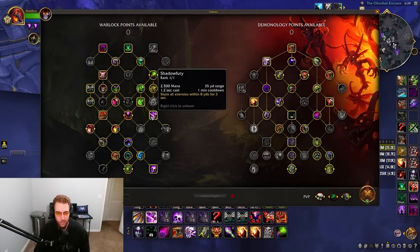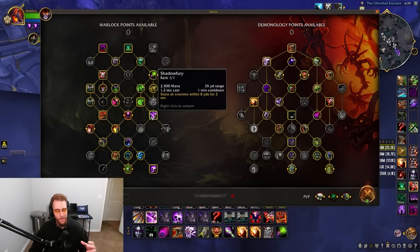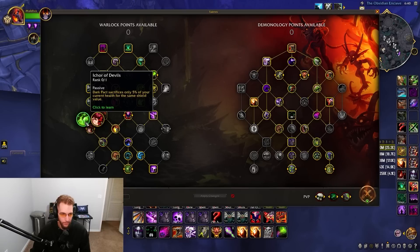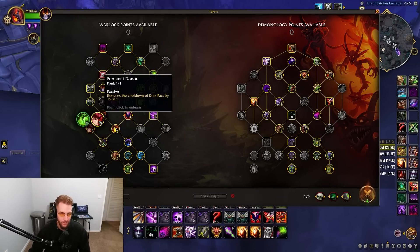I pick up Shatter Free for access to a stun when needed. Demo has a lot of stuns, but you might want to stun a third target — I'll usually Axe Toss one, then the Felguard Axe Tosses another, so you can use Shatter Free when triple fearing the healer. I go Frequent Donor for reduced cooldown on Dark Pact, though some people go Ichor. I use Dark Pact basically on cooldown.